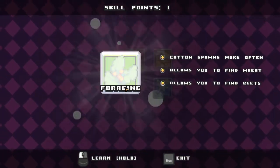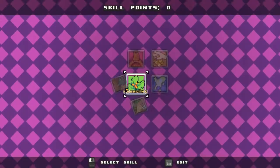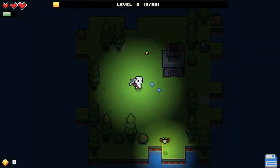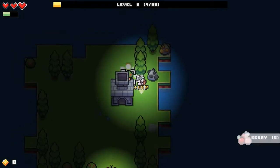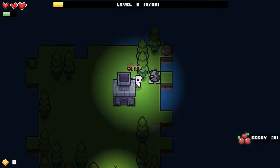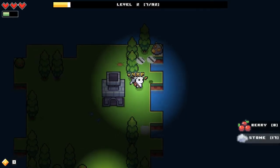So we upgraded this — we are supposed to find cotton and more food, which is good. Why do we have to wait until it spawns? I guess I'm not sure.